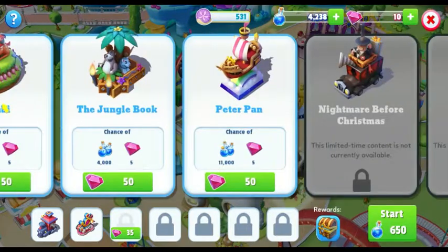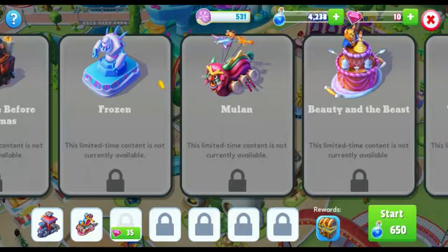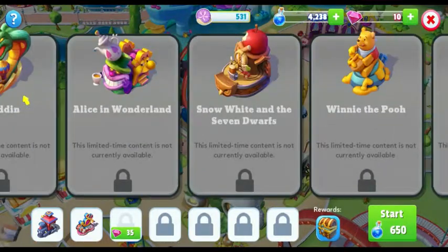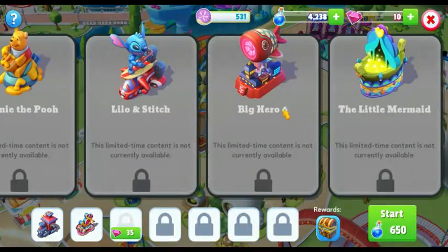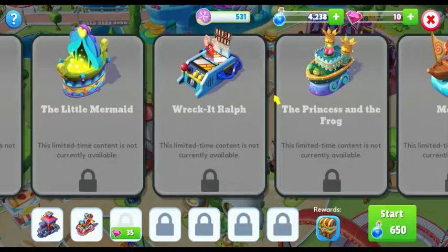I have bought the WALL-E float. We also have the Jungle Book float, the Peter Pan float, the Nightmare Before Christmas float, the Frozen float, the Mulan float, the Beauty and the Beast float, the Lion King float, the Aladdin float, the Alice in Wonderland float, the Snow White and the Seven Dwarves float, the Winnie the Pooh float, Lilo and Stitch, Big Hero 6, and Little Mermaid.